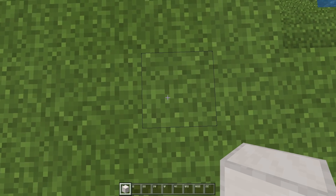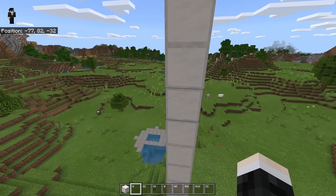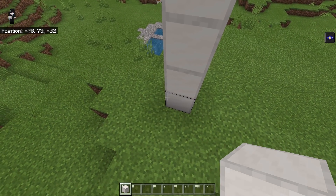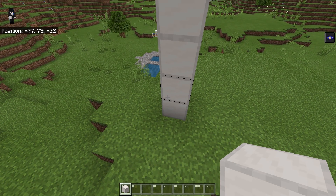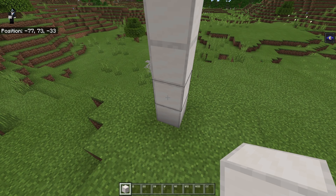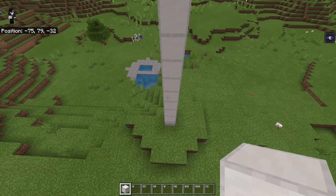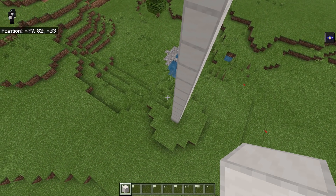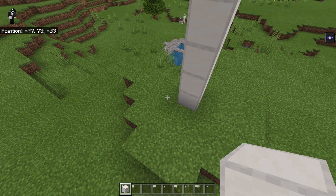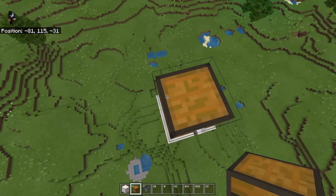So let's start from here and go up about 44 blocks. We built up 44 blocks, so as you can see the ground position here is at Y71 — you can see it in the top left corner — and when we get on top it is 44 blocks higher. Now you only want to build up 44 blocks if you are on simulation distance 4. You can check that in your world settings, and if you are on a Realm your simulation distance will automatically be set to 4. But if you are on any other simulation distance then you want to go up 128 blocks instead of 44. This is because the spawning range is different on simulation distance 6 and higher.